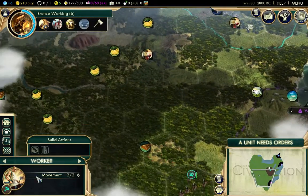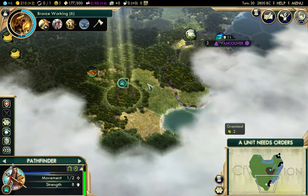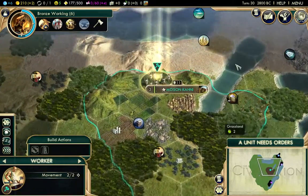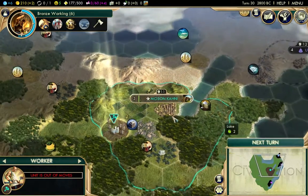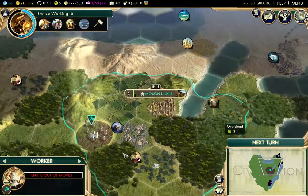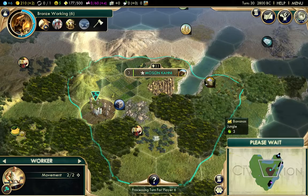We've set it up so barbarian camps will be spawning — I'm pretty sure this is Asia, the continent we're on — and the barbarians will be making cities over on the new world, which is going to be great. Let's get Republic going for some more production. Actually I think we might want to steal a worker, but they don't have one so never mind.